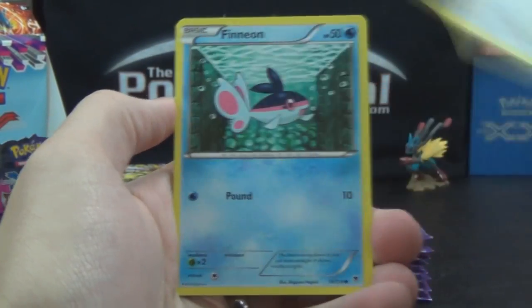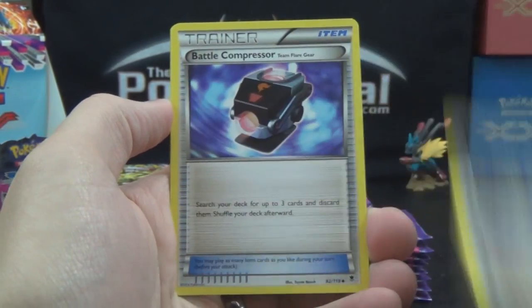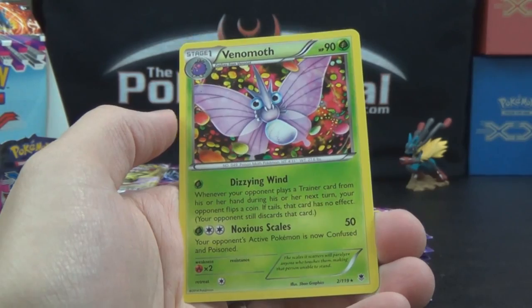So let's do this. We got Fletchling, Fennekin, Litleo, Murkrow, Poochyena, Professor Sycamore, Battle Compressor, Team Flare Gear, Steel Shelter, Yanma Reverse, and our rare is Venomoth.